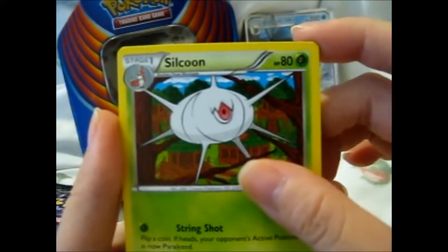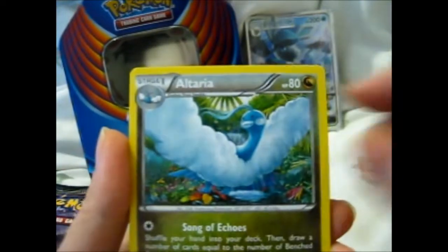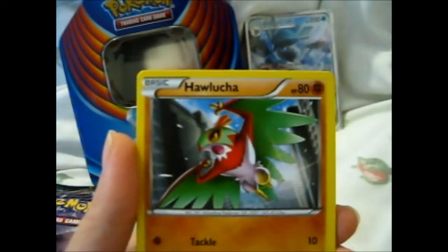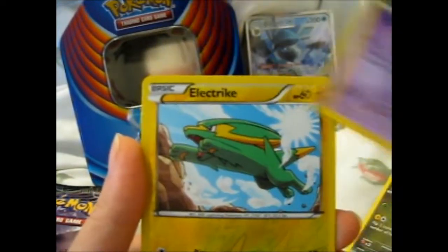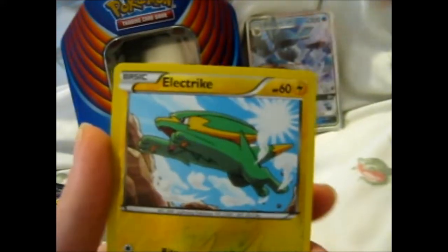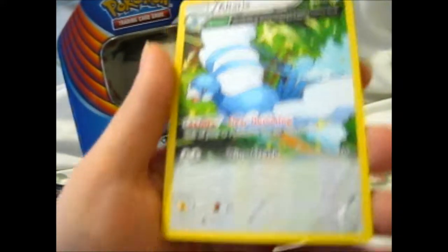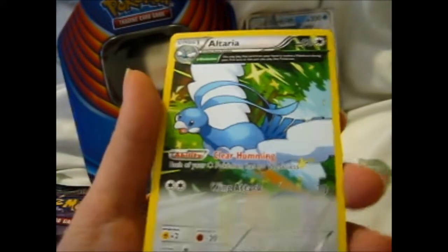So we got a Silcoon. A Rayquaza Spirit Link. Altaria. Wingle. Tumcha. Cascoon. Tini. Shepard. Electric Reverse. And a Rare Ace. An Altaria Ancient Trait.